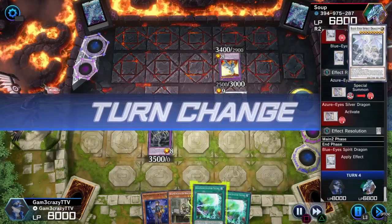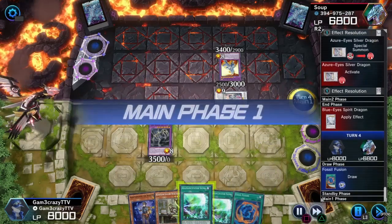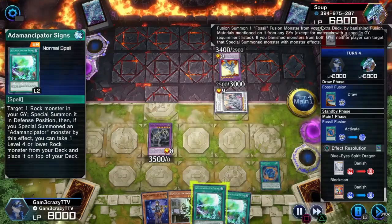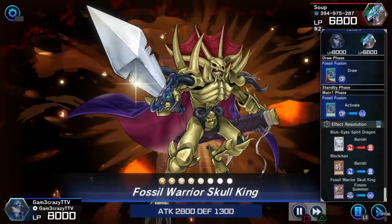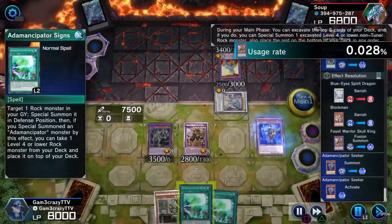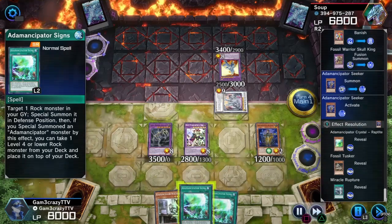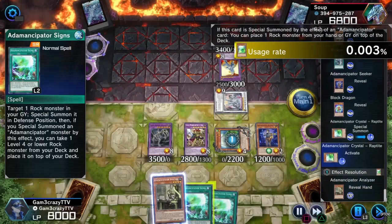I will have a misread and a misplay on this upcoming turn — you'll see what happens when you don't pay much attention. I'm going to bust out another Fossil Fusion, get rid of a Blue-Eyes Spirit Dragon, and use Fossil Warrior Skull King. Then I bring out Adamancipator Seeker and activate his effect — you're going to see me go through a lot of excavations on this turn.